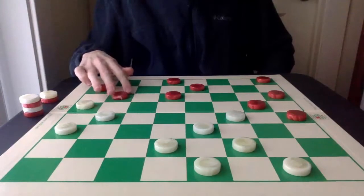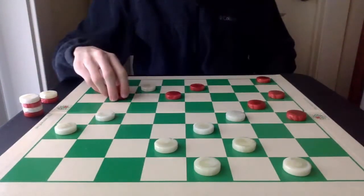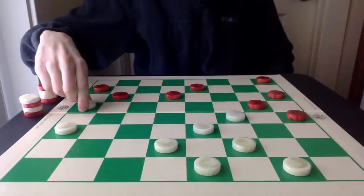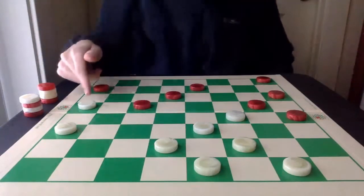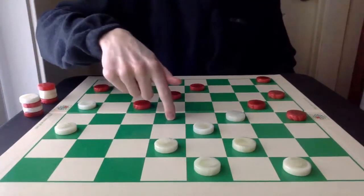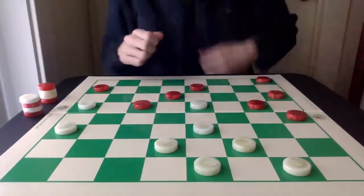Here it is, the key move for this defense. White cannot go in for a King because of this two-for-one. So instead, it pitches first, breaking up this column. But now, we can go in for a King.